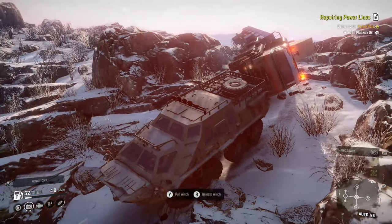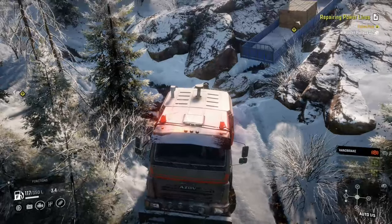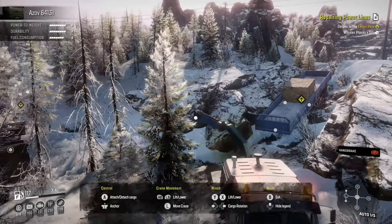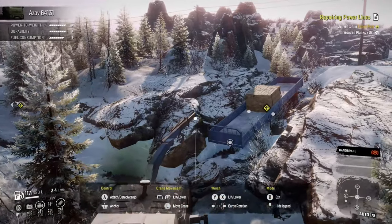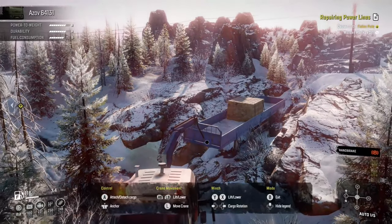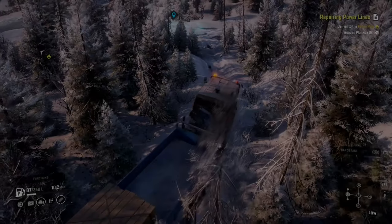If done properly, you can ride down the rocky terrain in low gear without too much issue. Since I was frustrated, I just dragged the Azoff and cargo down to the destination — I had to clean it all up with the crane, but you get the picture. After repairing the power line, I tried to take a shortcut through a narrow rock path, so the game punished me again. But it was a perfect opportunity to show off my crane skills, and it worked — I was able to get back on the road.